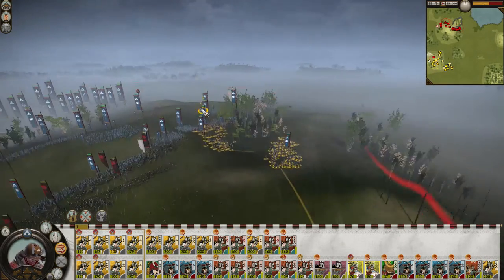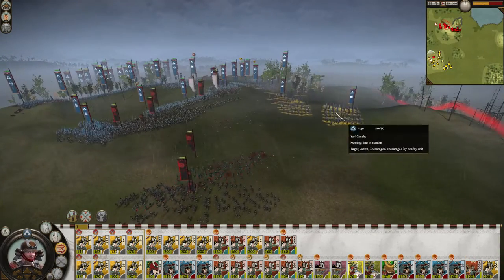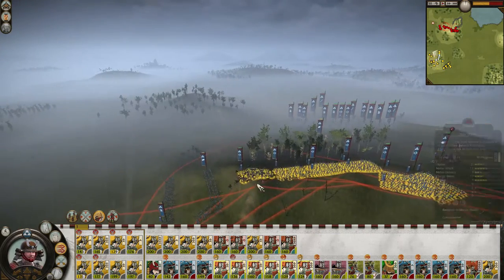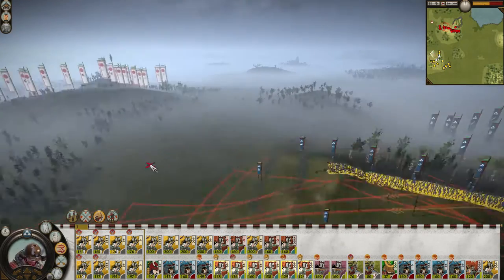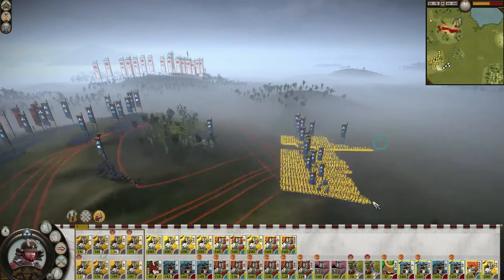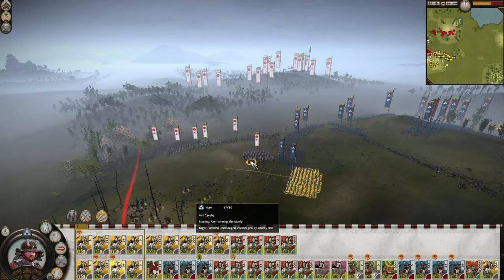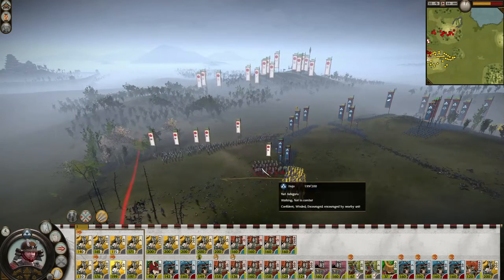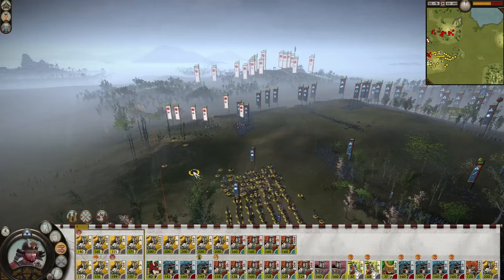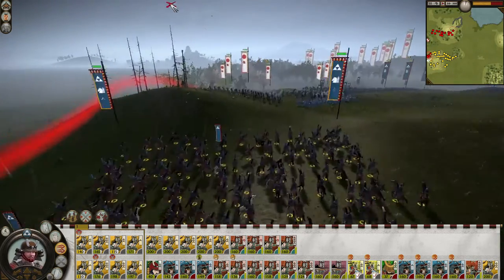Alternatively, the Hojo can take Musashi and immediately attack the Takeda. Speed is of the essence here, as the Takeda need to be eliminated before the Imagawa can come to their aid. This route will give the Hojo the warhorses in Kai, and without it, their economy will struggle as aside from Aizu, the surrounding provinces are unremarkable economically. Combining the trade opportunities offered by warhorses with upgraded Metsuke from Tsuruga and Aizu's gold mine will leave the Hojo as one of the stronger economic powers.